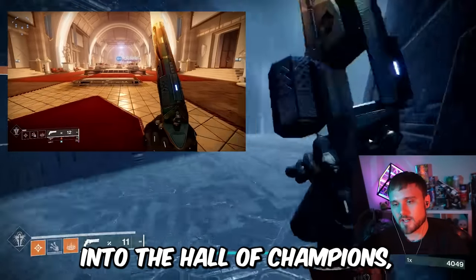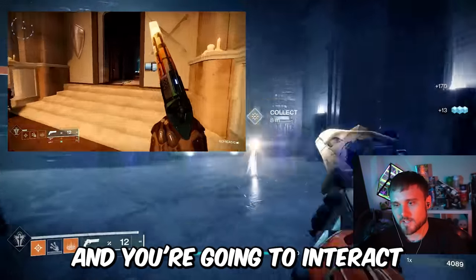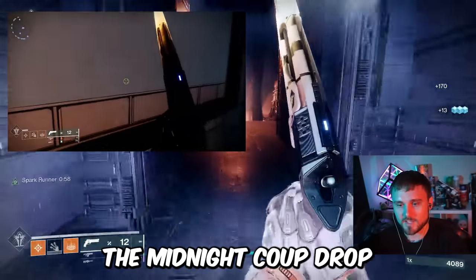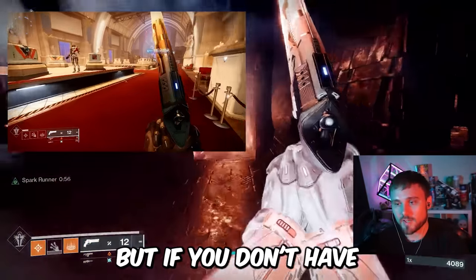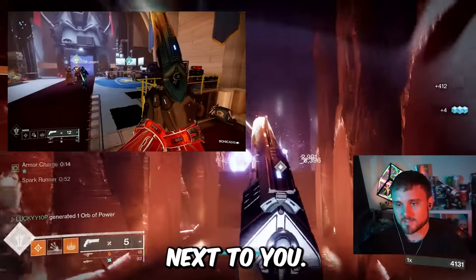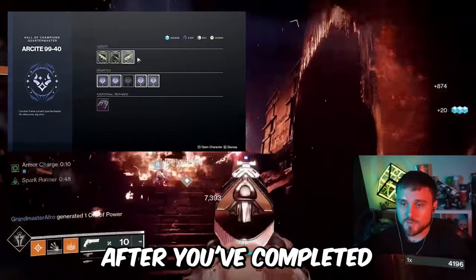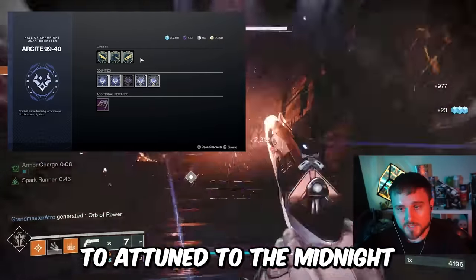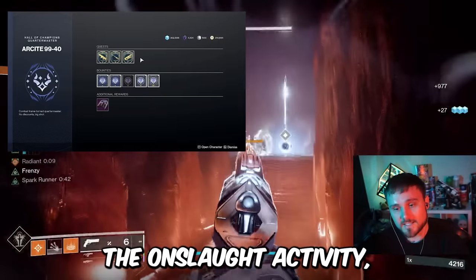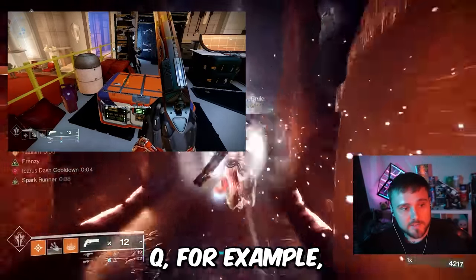You're going to load into the Hall of Champions, located in the Into the Light event. Head to the right and interact with the Attunement of the Midnight Coup — this will make the Midnight Coup drop a lot more for you. If you don't have that option available, go to the vendor next to Shaxx and complete a bounty requiring hand cannon kills. After completing that bounty, you'll be able to attune to the Midnight Coup, and it should drop more frequently when you do the Onslaught activity and whenever you turn in your Brave trophies.